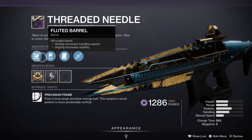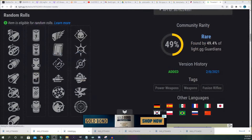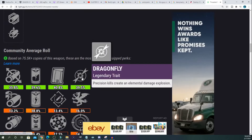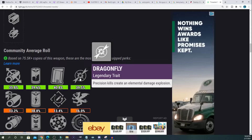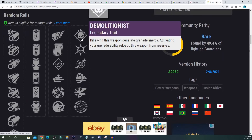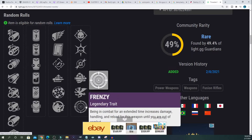The roll that originally drops is Dragonfly, Clown Cartridge, Liquid Coils, and Fluted Barrel. I also want to show some of the available perks that can roll on this weapon. I'm on Light.gg, and one of the nice things is it shows the community average roll — what most people are using. As you can see, most people are using the static roll. It's still early in the season, so a lot of people haven't gotten the rolls they'd actually like.